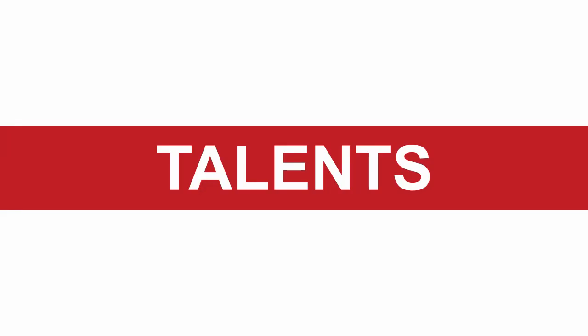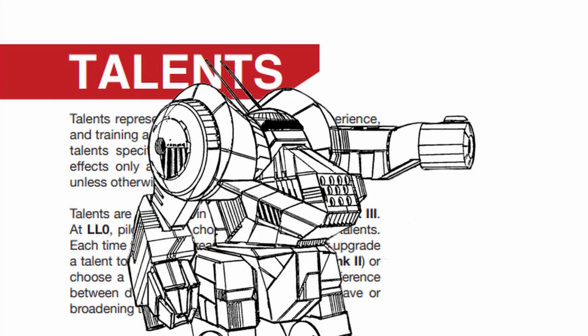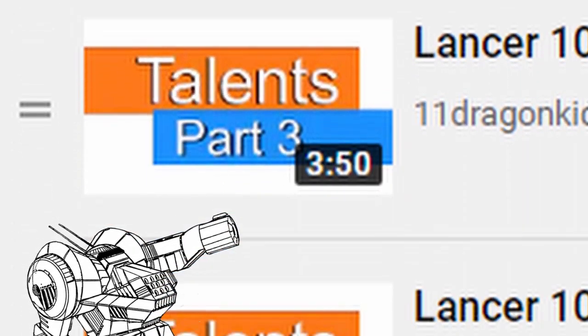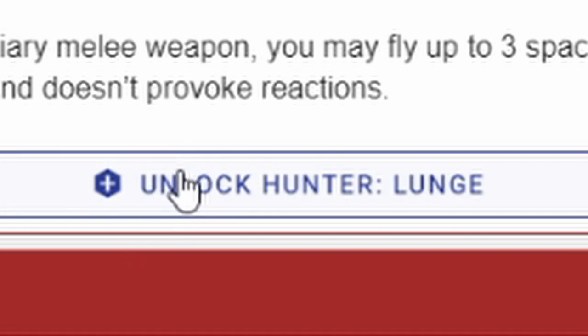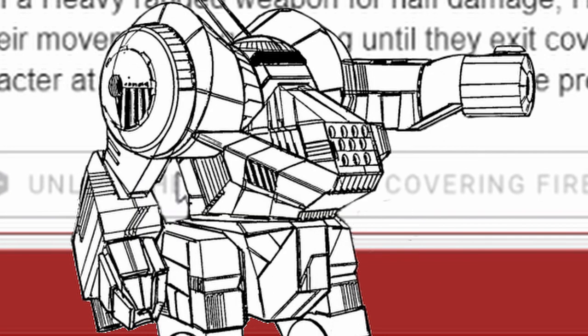Next, talents. Talents are basically what your pilot is good at with their mech, such as close range combat, picking people from afar, experimenting with new weapons, or just wanting more damage. I've made an entire series on talents already, so watch that if you have questions. Giorno will be getting 1 point in Skirmisher, 1 point in Infiltrator, and 1 point in Hunter — this is going to be a rather sneaky, stealthy build.